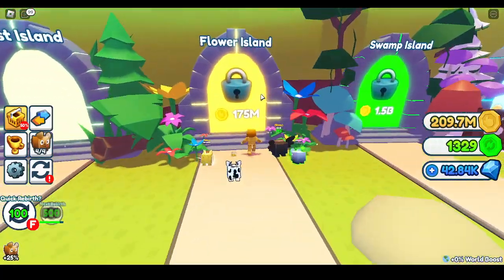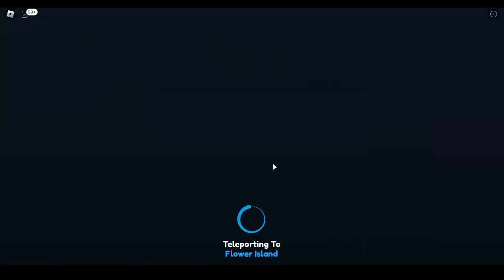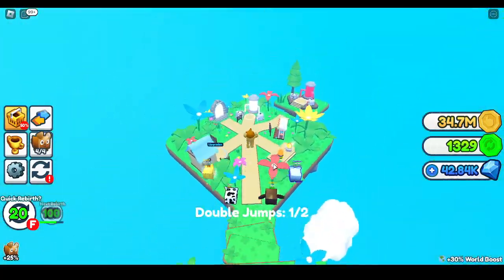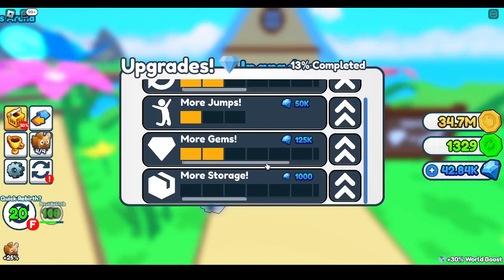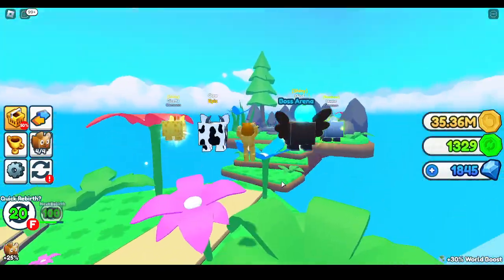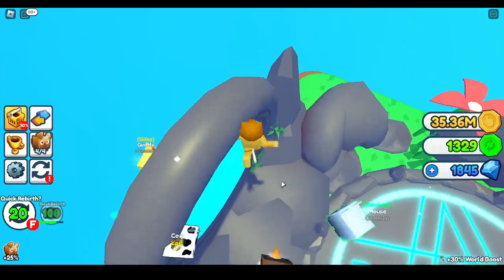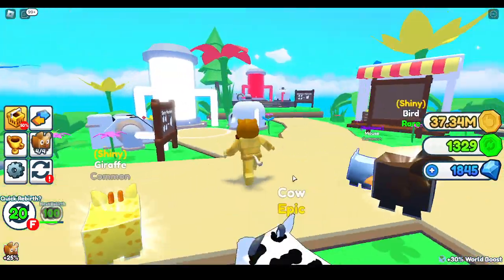That took a little bit. I can unlock Flower Island. Teleport. Ooh, Boss Arena — I want to go check that out. I also got a rainbow mouse. What is in here? Storage. I got a — let's just check this out. Maybe it's not out yet, but I like it so much here.